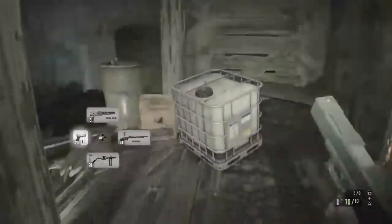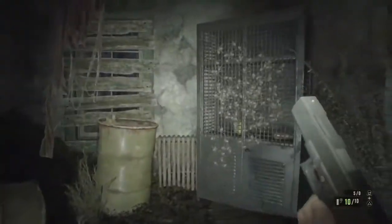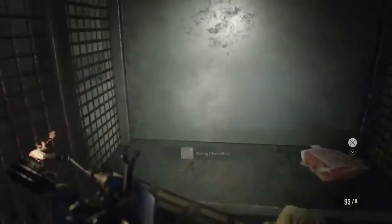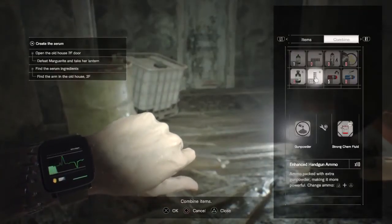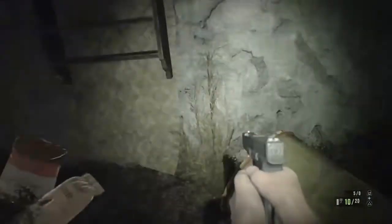A lot of the doors would have these spider type things on them — just like you encountered in the old house, you can just burn them off. And there are some shotgun shells there, and I should have the makings of some handgun bullets, which I'll never say no to. Ammo is good.